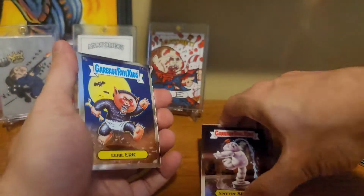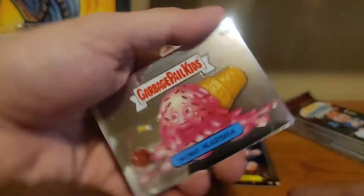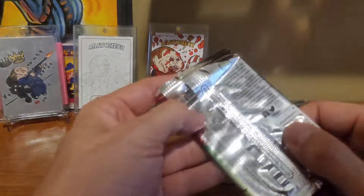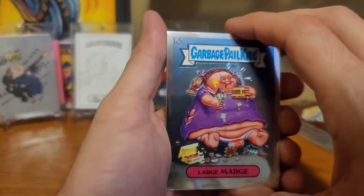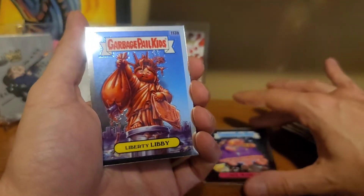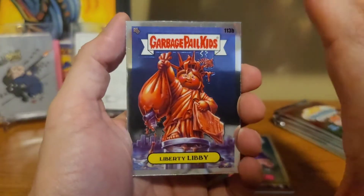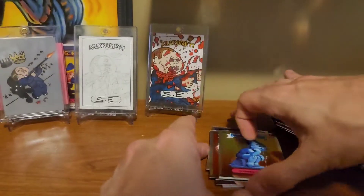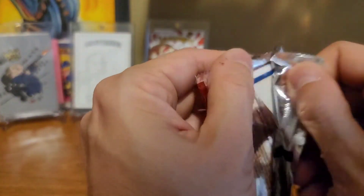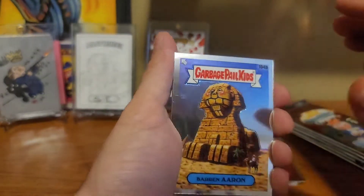Eerie Eric. Whoa — skipping. It's hard for me to grab one card at a time. Spittin Spencer, ROI Bot, Eerie Eric, and Mushy Marsh. Did I do it again? No, I don't think I did. No no, don't mind me, sorry guys. Liberty Libby, Punchy Perry, and Stone Sean. Just not able to grasp the cards or just grab one like I want to do a reveal. There we go — I think I got it. Baron Aaron.